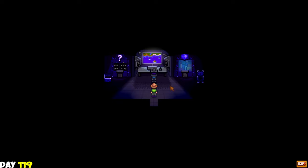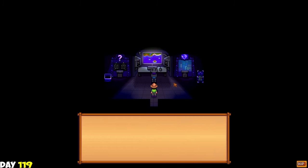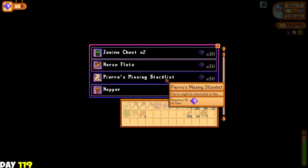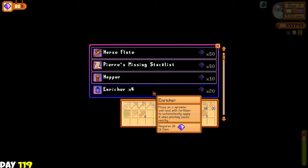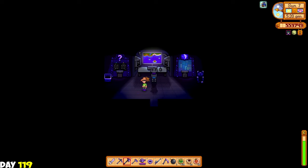It was actually enough and I finally managed to get inside to meet Mr. Key. 'Well, well, well, look who made it in my secret walnut room!' The most important thing here is Pierre's missing stock list and the horse flute, because I want my horse everywhere I go. With Pierre's missing stock list, I can now buy a bunch of seeds and plant them at Ginger Island to complete my collection. I took a look at the perfection tracker - oh my god, we're at 30%. Will I really be able to make it to perfection by day 200? We have a lot of work to do: no obelisk, no golden clock, monster slayer at zero, great friend at zero. But we'll do it really well.